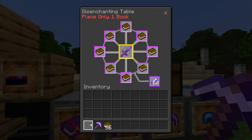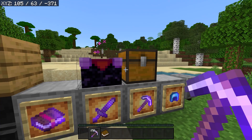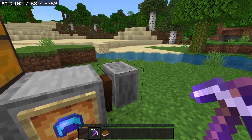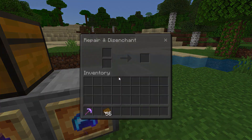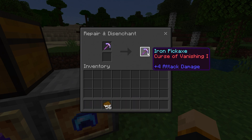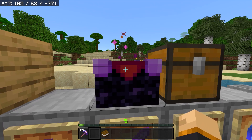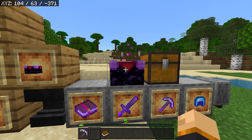For example, if you put a sword in, this removes every enchantment including curses and puts the curse on its own book — and that's the biggest advantage it has over a plain old grindstone. When it comes to the grindstone, it removes all the other enchantments except for curses; the curse is left alone. That's the one thing I love about the disenchantment table — you're not going to be wasting any of your enchantments.